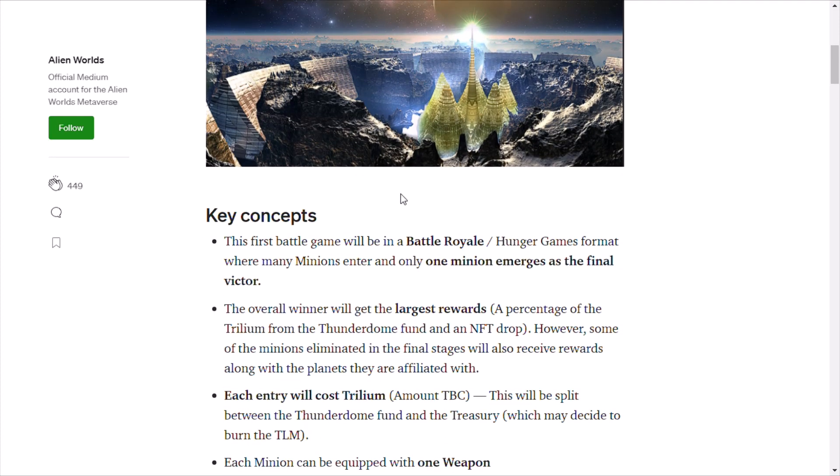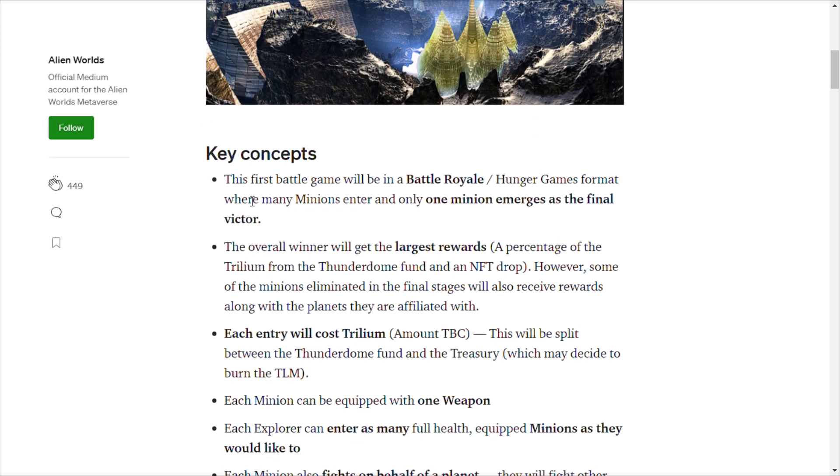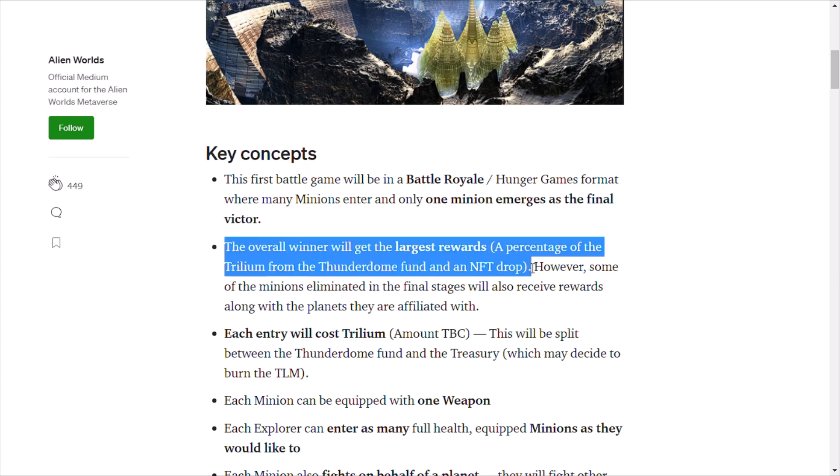The article opens up with some of the key concepts of the Thunderdome. The first battle game will be in a battle royale, Hunger Games format, where many minions enter and only one minion emerges as the final victor. The overall winner will get the largest rewards — a percentage of the Trillium from the Thunderdome fund — and an NFT drop.